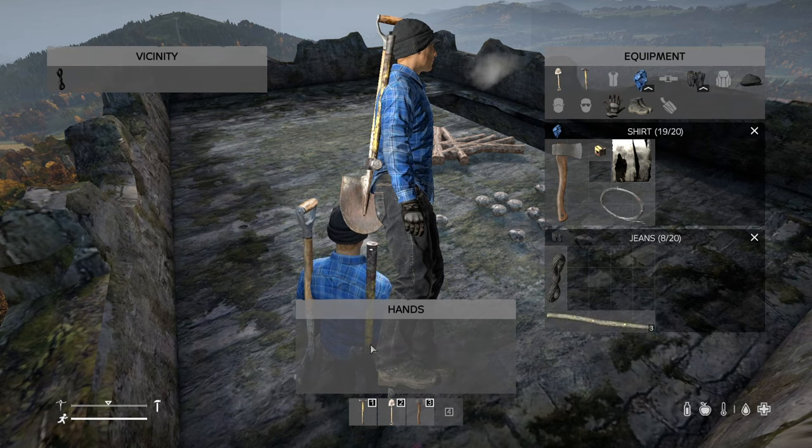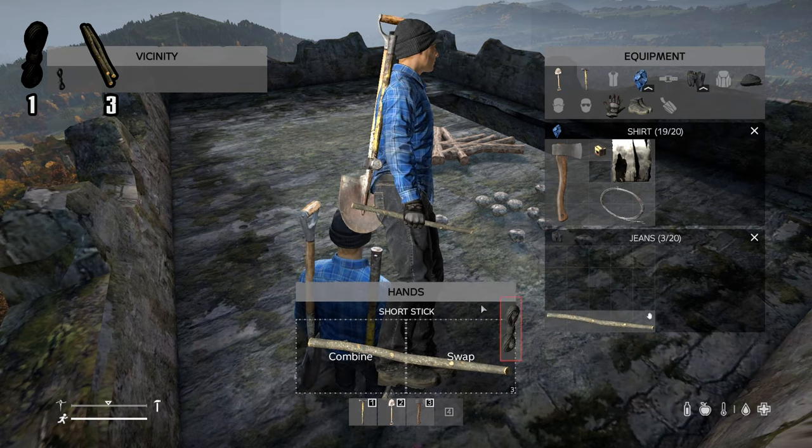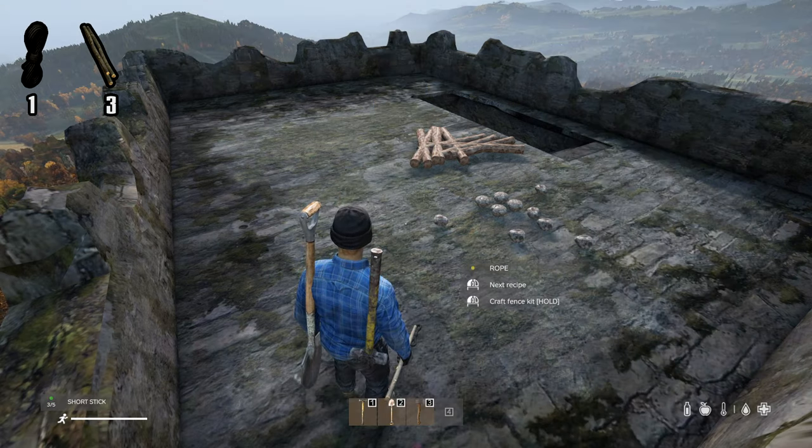Let's start things off by creating a flagpole kit. You will need a rope and 3 small sticks. Combine them to start crafting your flagpole kit.